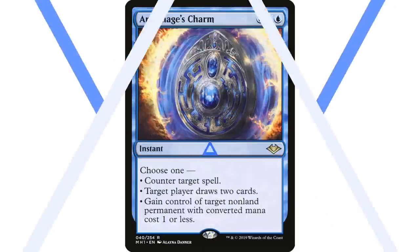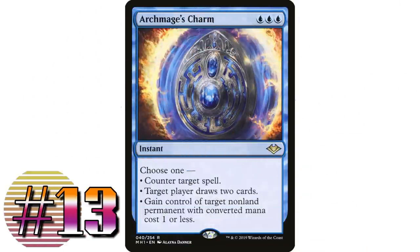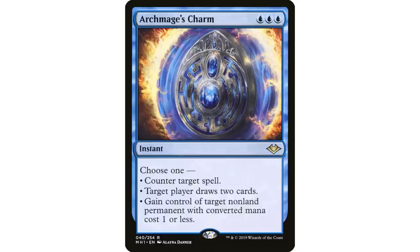Coming in at number 13: Archmage's Charm — this is the only one that doesn't belong to a cycle, costing three blue mana. It's an instant from Modern Horizons 2: counter target spell; target player draws two cards; or gain control of target non-land permanent with mana value one or less. It immediately became a Commander staple — Modern Horizons 2 is arguably one of the best Commander sets ever.